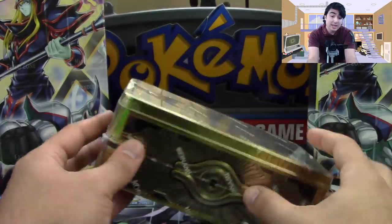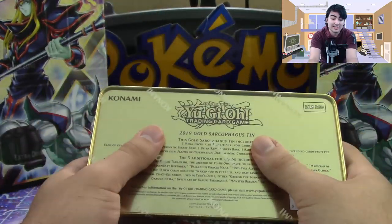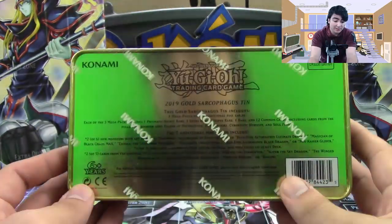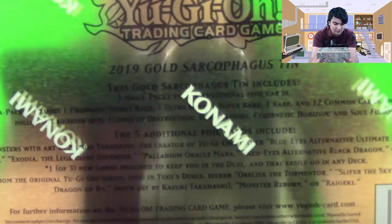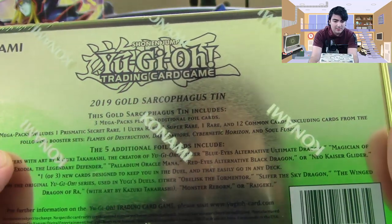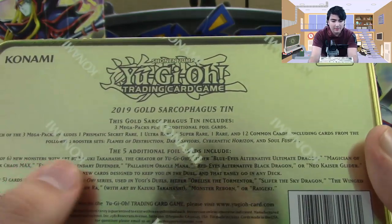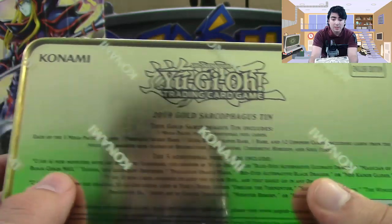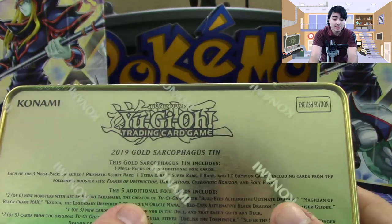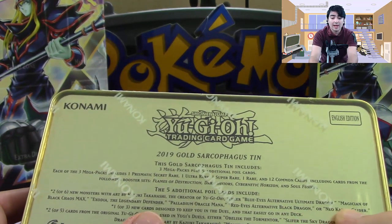It's also kind of like the new Megatin of the year and there's a lot of really cool stuff in it. First of all, I love the design of it so much — that's just the actual Gold Sarcophagus. It includes three Mega Packs and it comes with a Prismatic Secret Rare, Ultra Rare, and some common stuff. The five additional foil cards can come with either Blue Eyes Alternative Ultimate, Magician Black Chaos Max, Exodia the Legendary Defender, Platinum Palladium Oracle Mana, Red Eyes Alternative Black Dragon, or Neo Kaiser Glider.